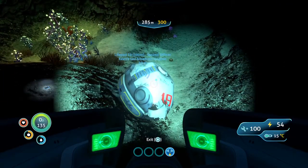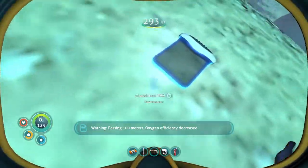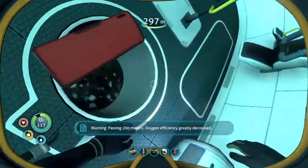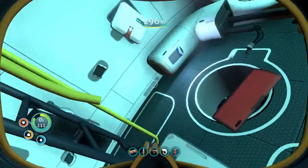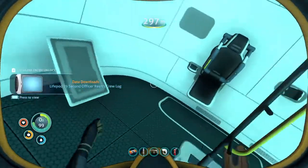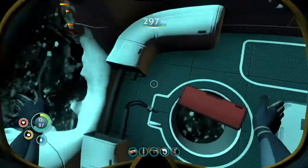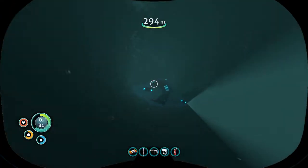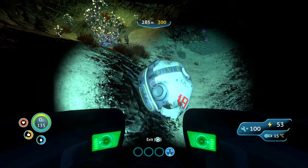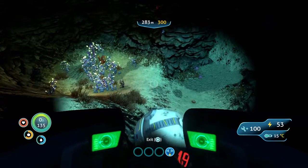Wait, did you guys see that? Passing 100 meters, oxygen efficiency decreased. Passing 200 meters, oxygen efficiency greatly decreased. Integrating new PDA data. Signal location uploaded to PDA. Anything else? Well, I guess it's back to the sub. Apparently we didn't find any data boxes, but we kind of found two PDAs. Sadly though, there are no signs of life.